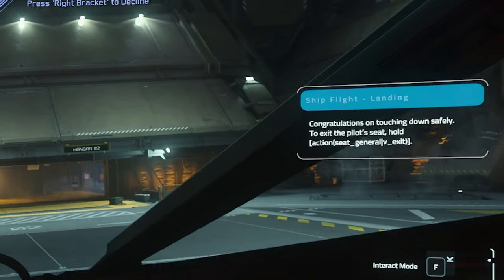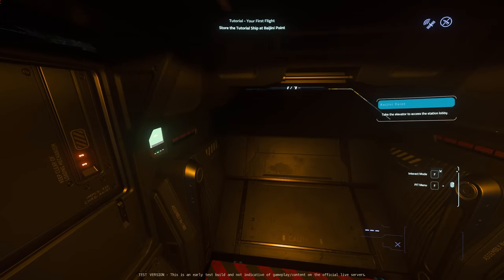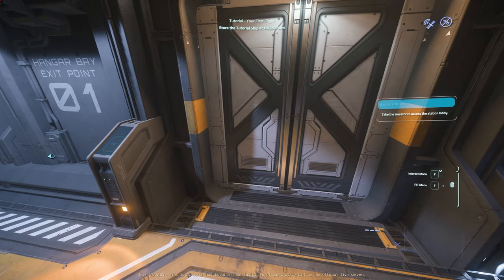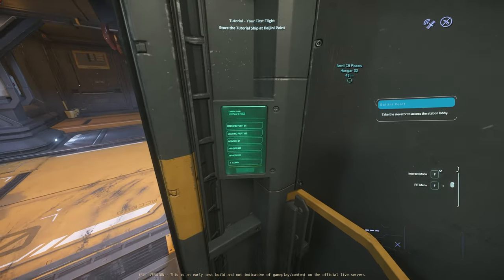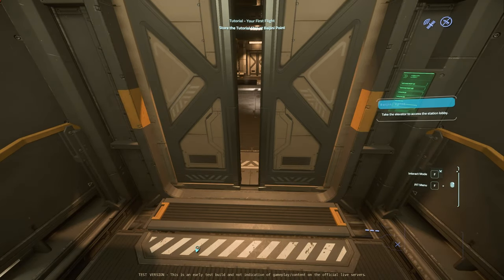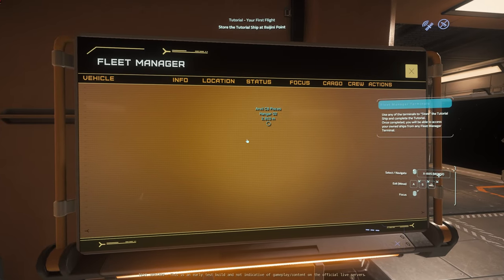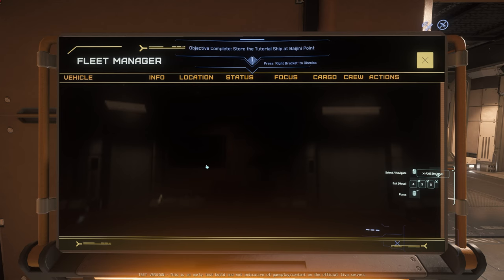To exit the pilot seat, hold the action seat — it's Y. I don't want to give the game a hard time about the prompts in the contextual menu, because a lot of people won't have joysticks plugged in. Take the elevator to access the station lobby. I was betting it would tell me to store the ship, and look — use any of the terminals to store the tutorial ship and complete the tutorial. Once completed, you'll be able to access your own ship from any fleet manager terminal.